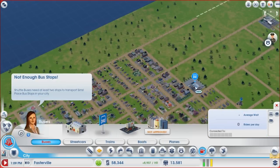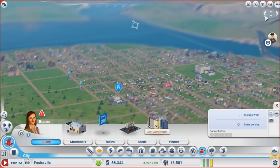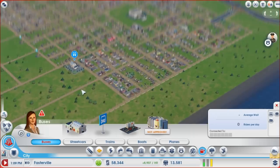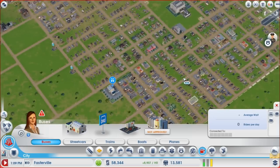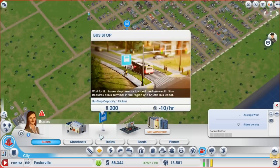I did put in a bus station but what I did not do is add any bus stops. I wanted to show you guys how that works and what's all involved with doing that — they're $200 a piece so they're fairly cheap.